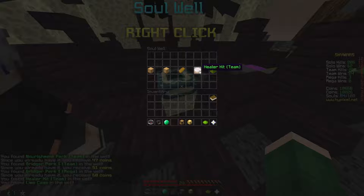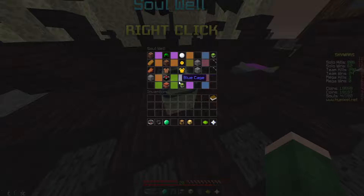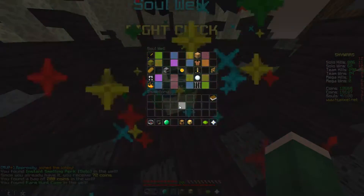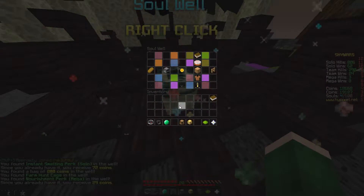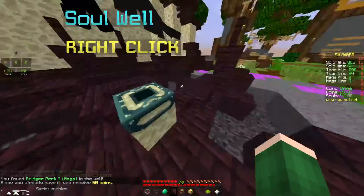Bridge your perk, nourishment perk, healer kit for teamed, and lime cage — nice. Now let's open the other 50: nourishment perk, instant smelting perk, medium bag of coins, bridge your perk, and farm hunt cage.